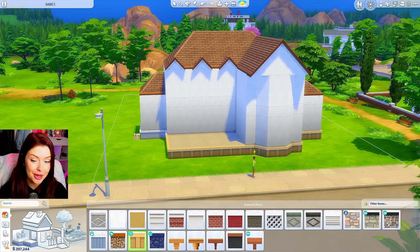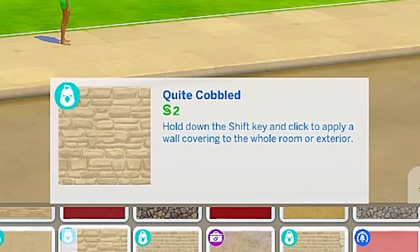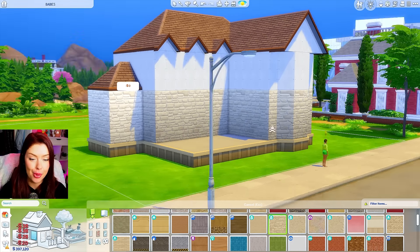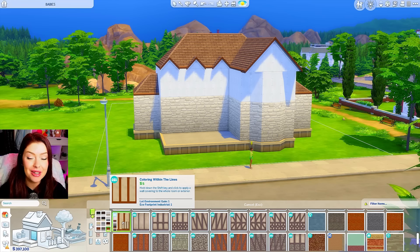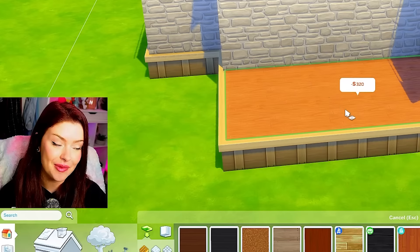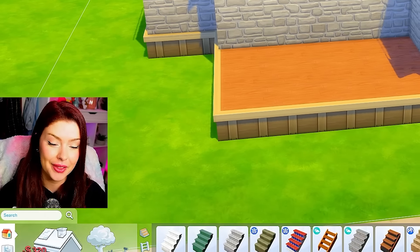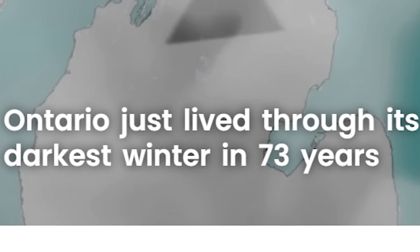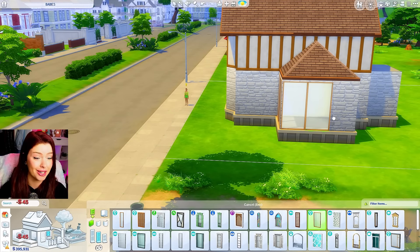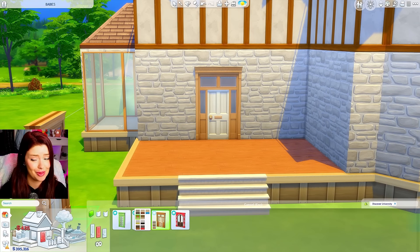Let's add our foundation paint — I'm using this one from Get Famous. I'm taking this cobbled wallpaper from Cottage Living and putting that all along the bottom layer. Then for the top floor, I'm using this wallpaper from Get Together and putting that all along everything, including the roofing. I'm aiming for a very summery home today. I just found out that where I live in Canada, this has been the darkest winter in 73 years with very minimal sunny days. If you live in Ontario, Canada, I'm so sorry.